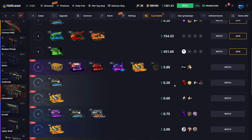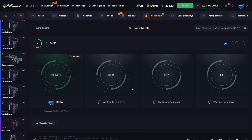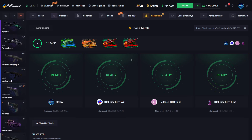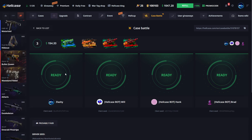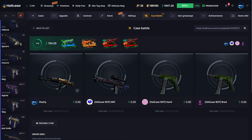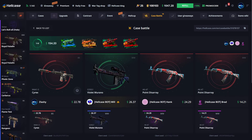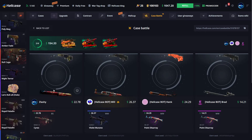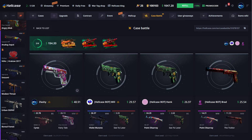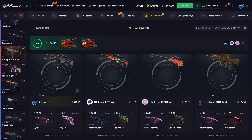Let's see what we can pull today. There's a $154 battle someone created and we're just gonna join it. This is a four-way so it's really risky, but hopefully we pull something good. We're not so far behind — let's pull something good, 48, that's nice, come on brother give us something.